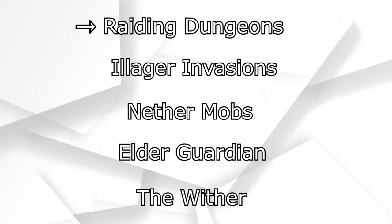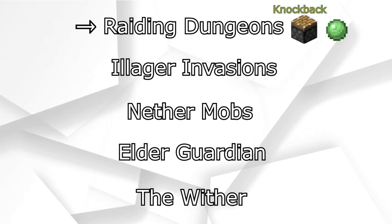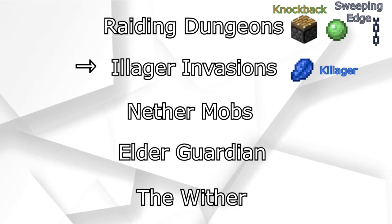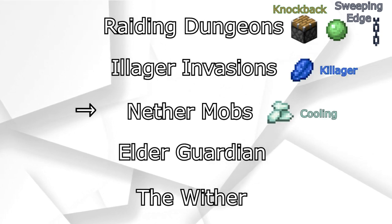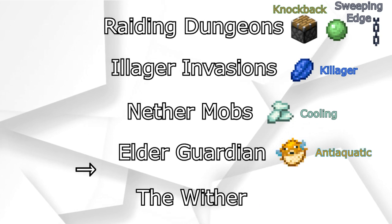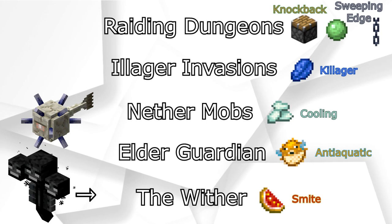If you need the sword for heavy modded dungeons and require crowd control, then Knockback and Sweeping Edge are your best bets. Killager is good against illager invasions and Cooling helps a lot in the Nether. On a similar note, to help out in your boss-slaying endeavors, Anti-Aquatic and Smite are good against the Elder Guardian and the Wither respectively.